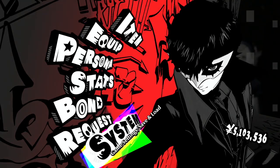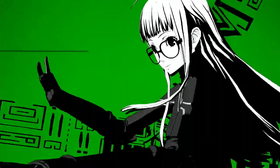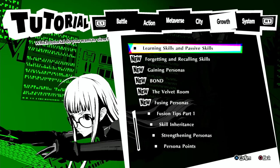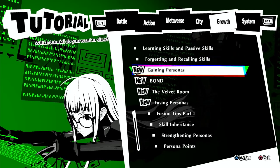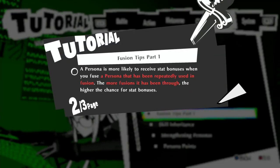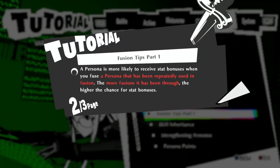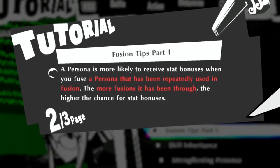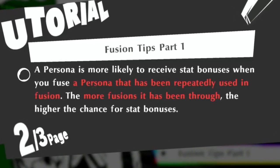Let's get started. I'll just tell you two very important fundamental things you need to keep in mind when doing this. This is actually part of the tutorial — that's why I don't know why a lot of guides miss this. If you come into Fusion Tips Part 1, go to the second page and it'll tell you: when you're fusing, the more fusions that persona has been through, the higher the chance for the stat bonuses.